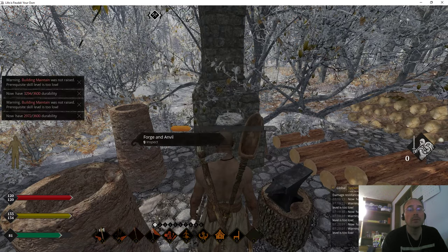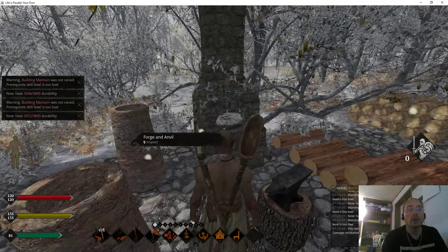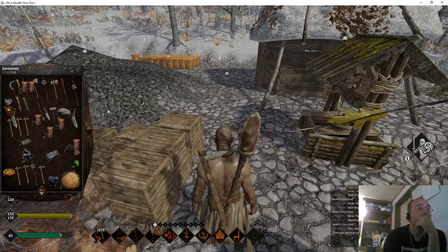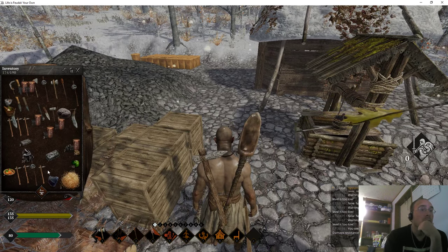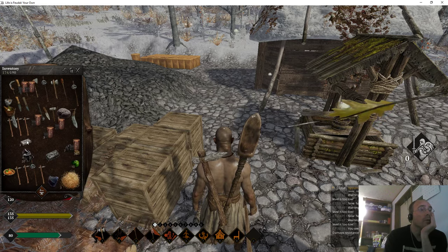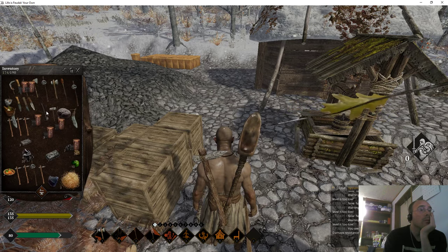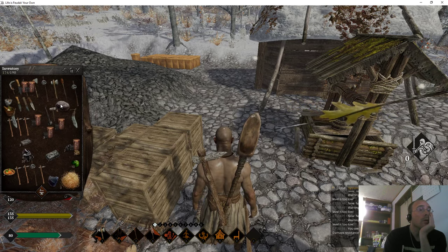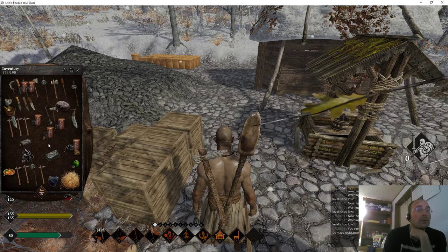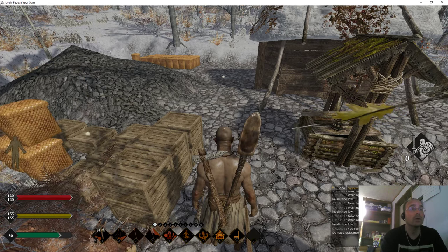So we're going to look at this, check it out — and that does not need a repair. Now we can move around. I've got three bars. Let's put my knife here. I want my construction up really, but right now I think we're going to focus on getting some iron.